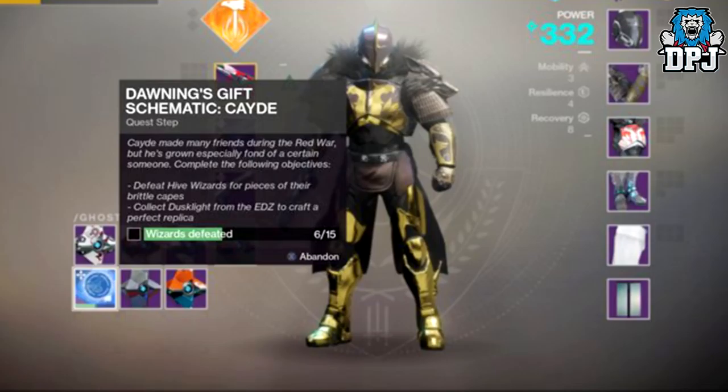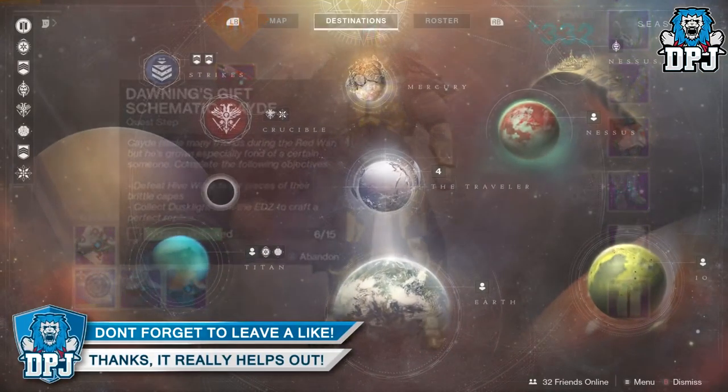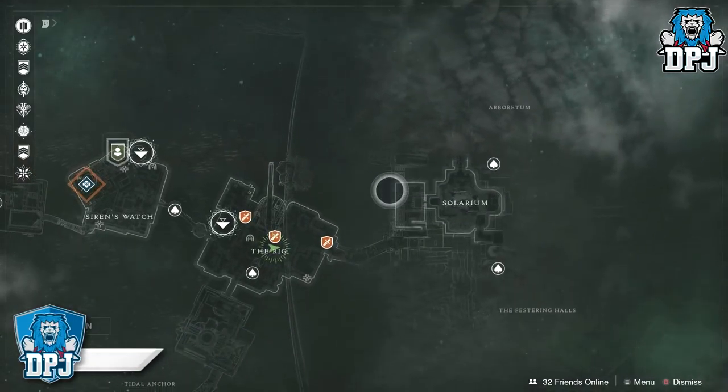For this you will need to collect dust lights, which is the planetary material on the EDZ. You then need to eliminate 15 Hive Wizards, and without the right location this can take you ages, as you would have guessed.